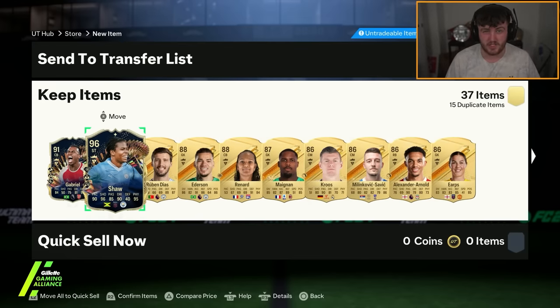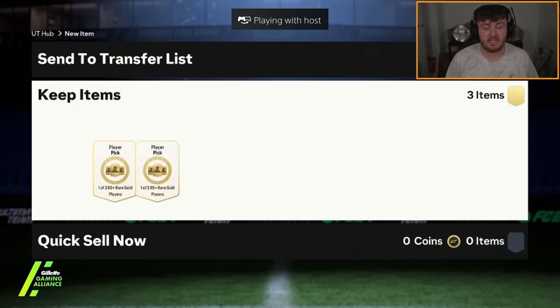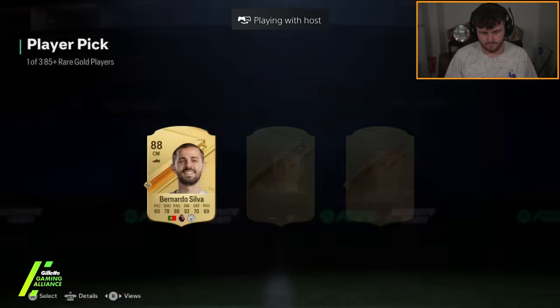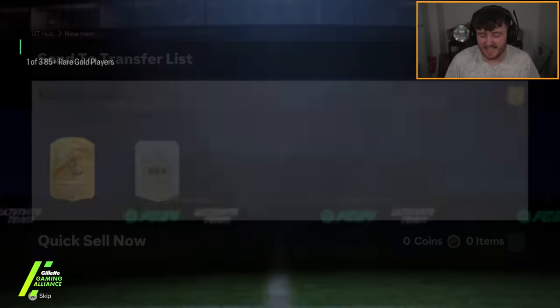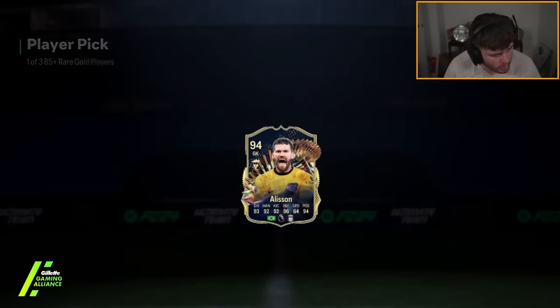Don't do it to yourselves, guys. We have three more 85-plus player picks now. Let's get some Team of the Season, EA. Alisson — we'll take it. 94 rated, good fodder. Very nice.